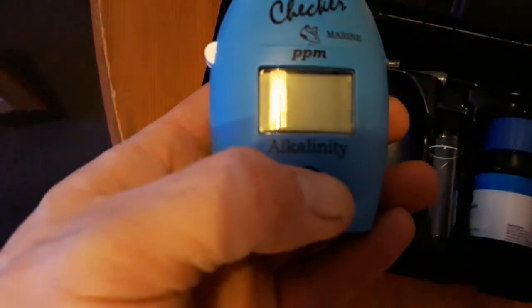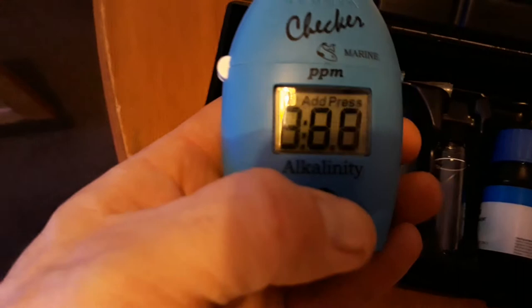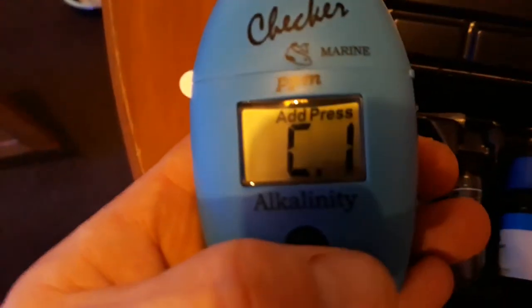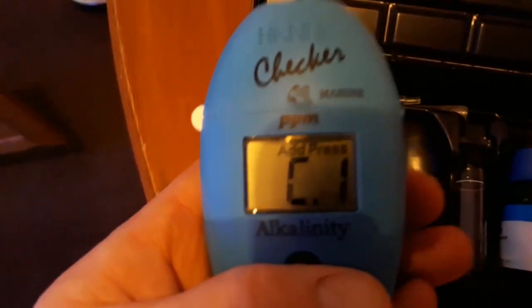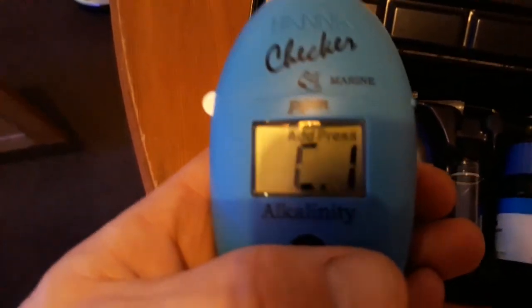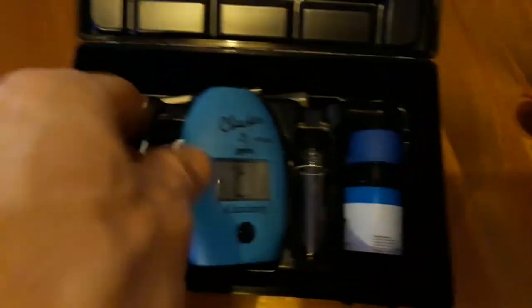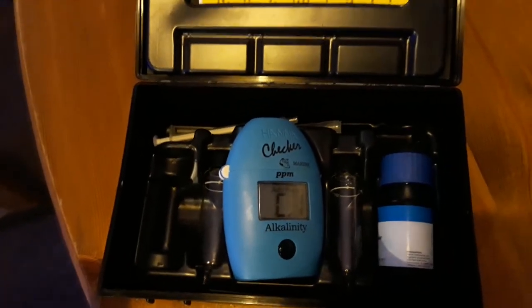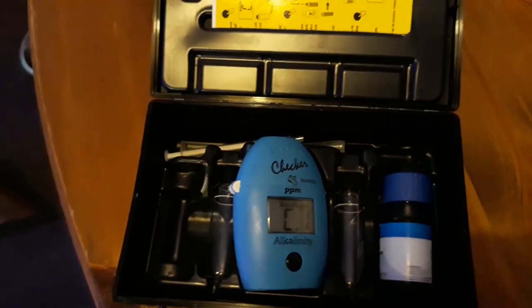Basically you tap it once, it checks — you do it once, then it asks you to put the vial in the tank water and press it again, then it says C2 — and then you add the reagent and it gives you your calcium and your alkalinity. Unfortunately these kits are not cheap — I paid about 70 pounds for this — but it's excellent for what I need it for.